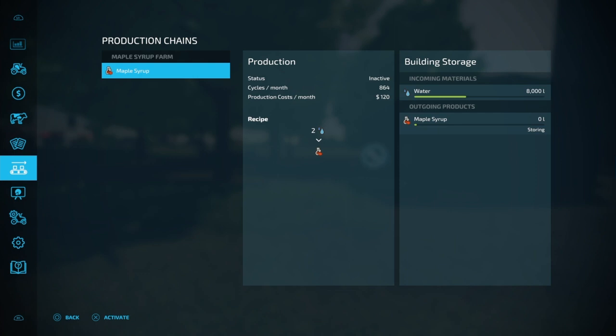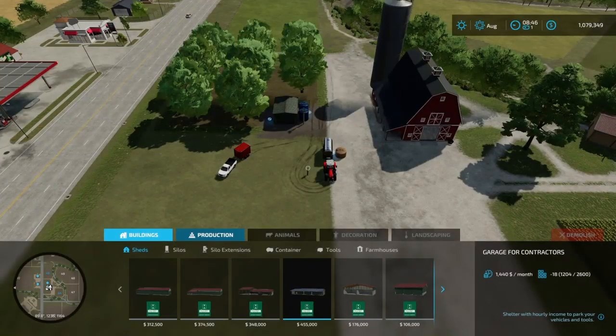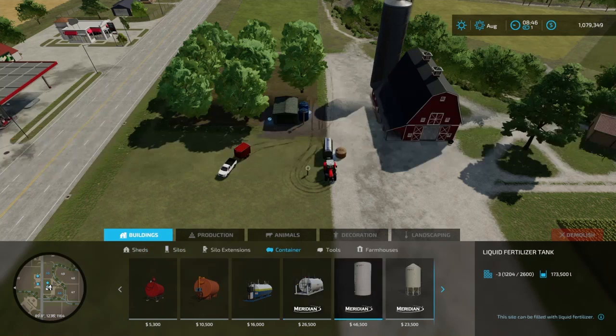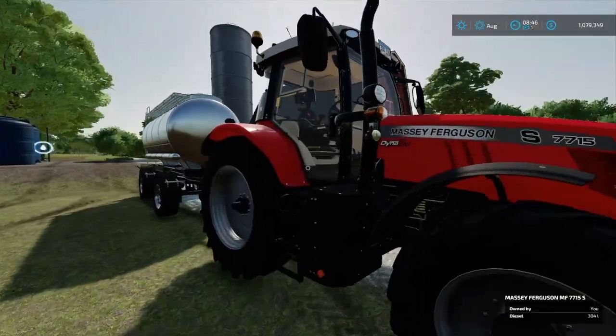So every two waters will produce one maple, meaning 8,000 water will get you 4,000 maple. In order to get water, you need to place down a water tank. All you have to do is go into Buildings, then Containers, and it'll be at the very end. There are also other water tanks available on the mod hub.